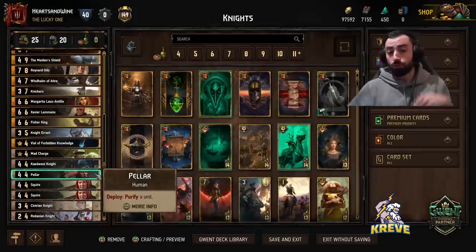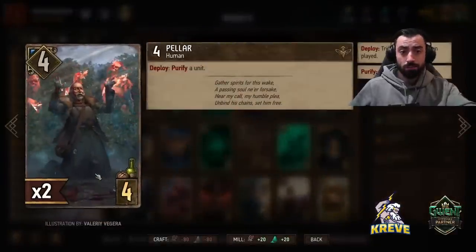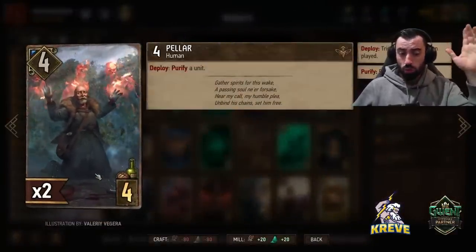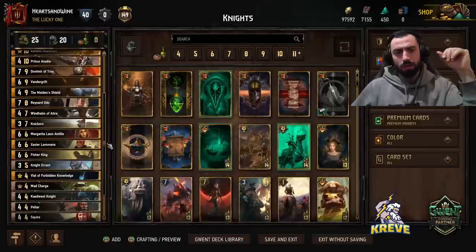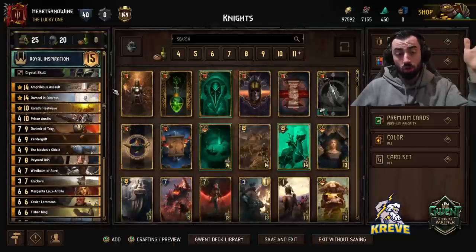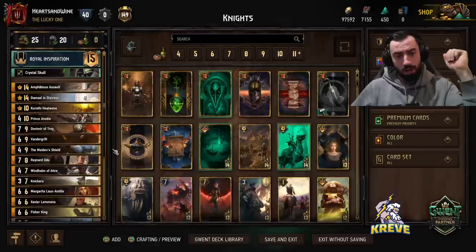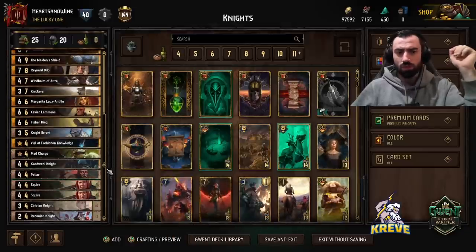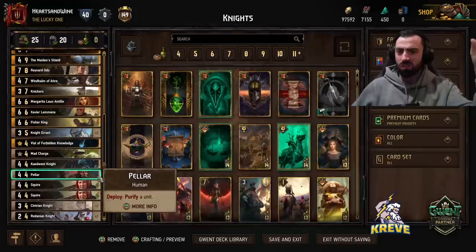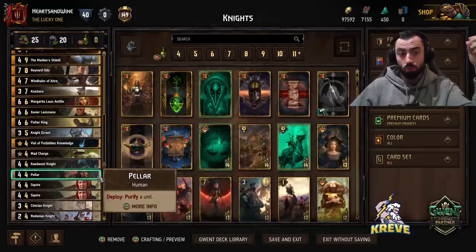To purify a unit if it gets locked in particular, I've got Pella in this deck. Keep in mind if the opponent has a defender as well, you could purify the opponent's defender, and that could come in handy for us because we do have some control options in this deck. You've got Heatwave, you've got Prince, and Margarita as well. With Pella, keep it on you as you need to. If you're ever seeing a Nilfgaard deck with a lot of locks, maybe you're going to want to keep this more.